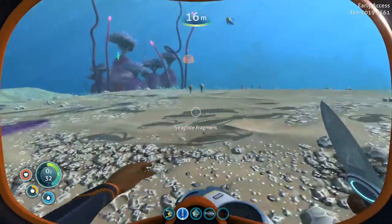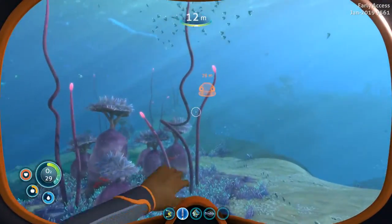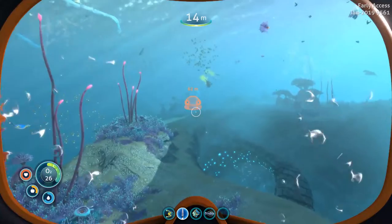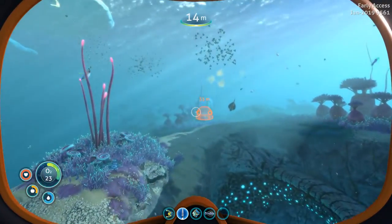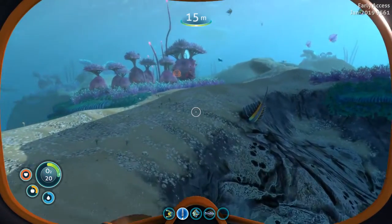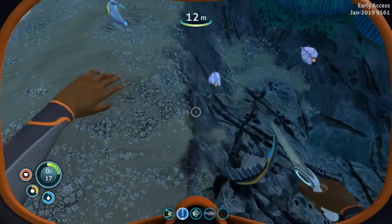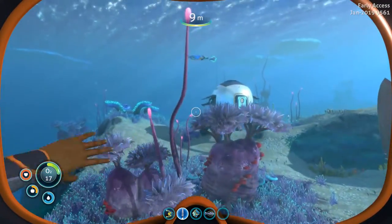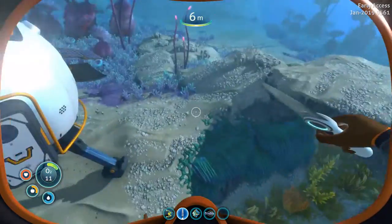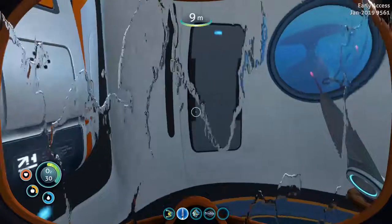As soon as I get back, I've got to get the Seaglide because I cannot swim very well. Something killed him. What was that? I have no idea.